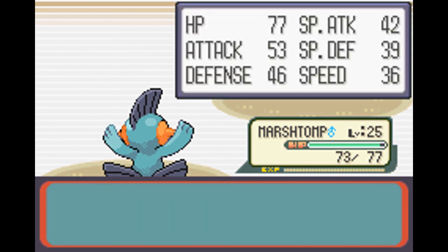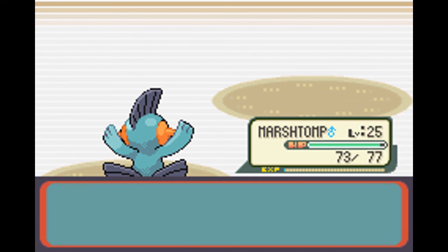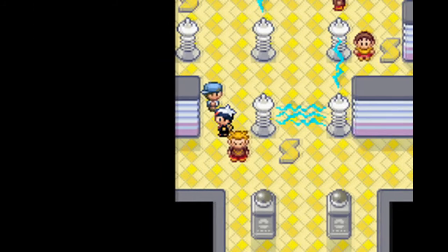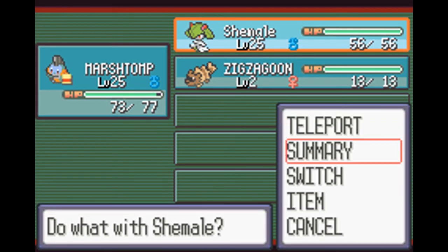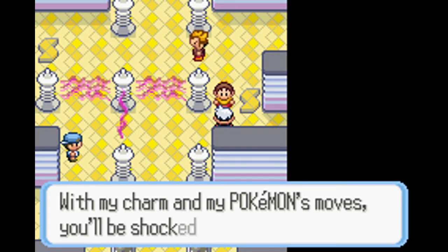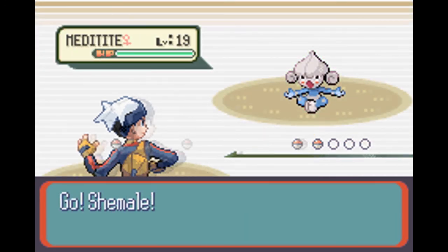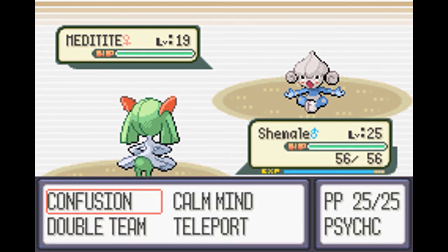Marshtomp is at level 25 and is trying to learn Mud Sport, which I think makes Electric type attacks do less damage. This woman here has a Metatite - let's try Rollout so he also gets some experience.